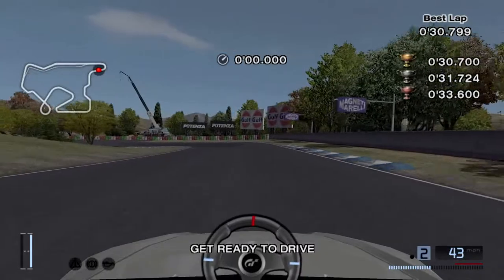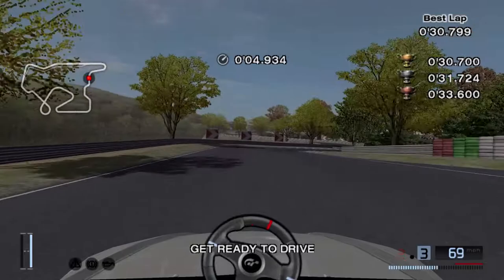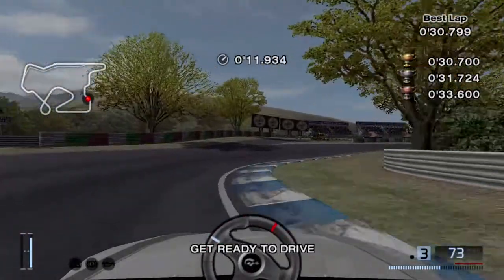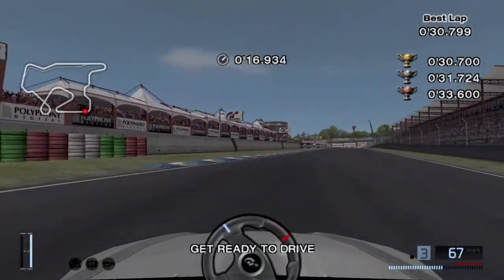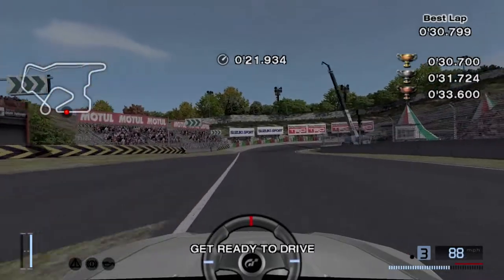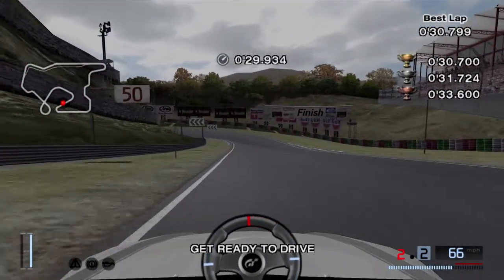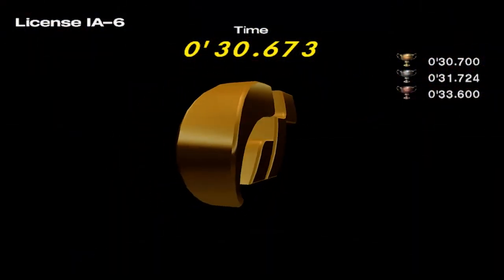This test took a while. The issue with this one is that the S2000 loves to get loose on you, but I love S2000s and sliding around is kind of fun in this game. At least you're not understeering. Although it was difficult, it wasn't rage-inducing, so that's what made it fine in my books. Just gotta keep the car under control in the bus stop section. Once you get past that, you're pretty much in the clear as long as you're good on time.